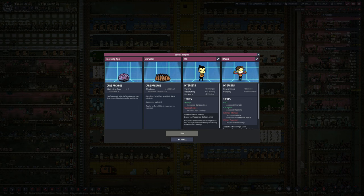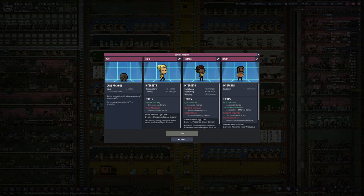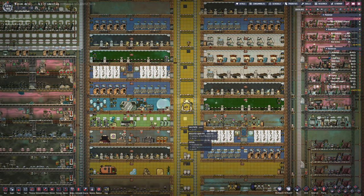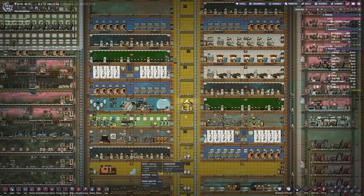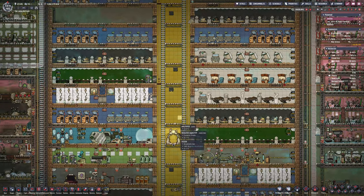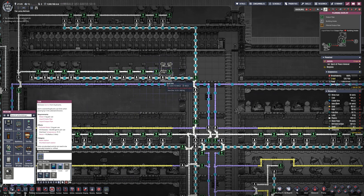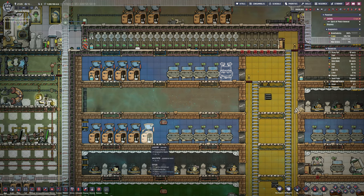Do we need any more people — duplicants? Not sure. Do we need any more eggs? For Drekos and for the hatchers it's always a good idea to keep them going as best you can. I'm going to go for another duplicate. I purposely don't pick duplicants that fart frequently because I really hate it when you get natural gas all inside your base — it makes a right mess. So as long as they don't have that debuff I really don't care that much. If they can't dig I'll probably skip them as well because everybody needs to be able to dig at some point — I don't want to worry about sending people to random planets who can't dig.